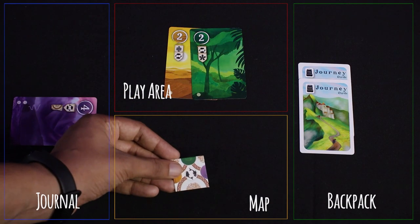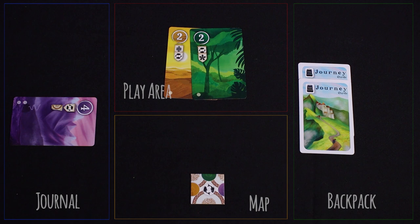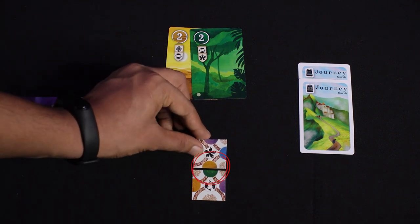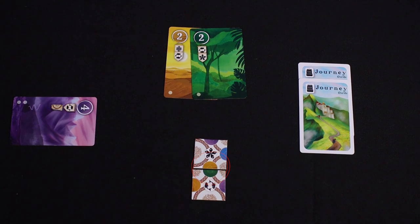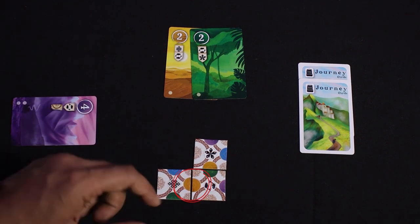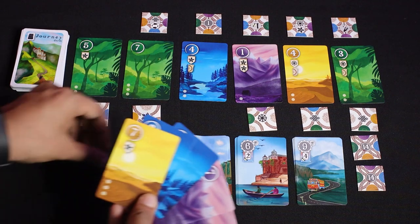The basic tile that you picked up gets added to this space in your player area called the map. Keep in mind that when you add more basic tiles, the loops or colors are not required to match while joining. However, if you do match them, you get certain benefits. Now let's talk about these bonuses and first the hitchhike cards. As a bonus, take the hitchhike card and add it to your hand.